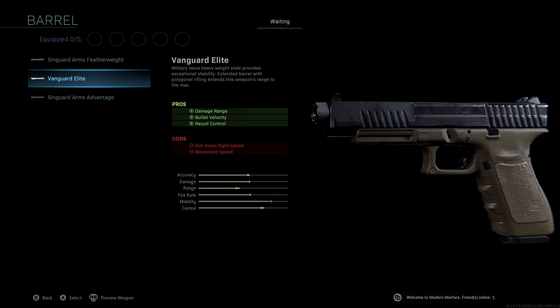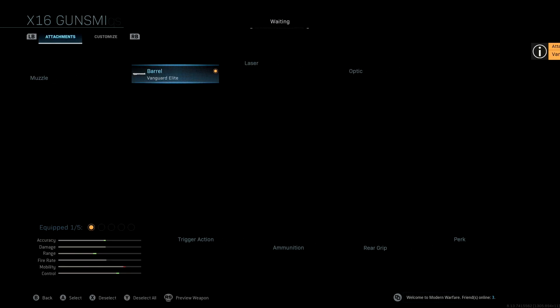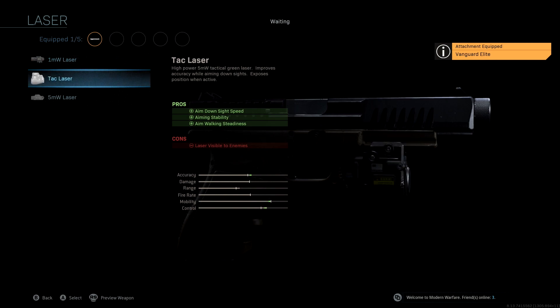The laser we're going to be using is the Tack Laser. This is going to improve our aim-down-sight speed, making up for the loss of ADS speed from the last attachment. We also get aiming stability and aim walking steadiness, giving us a boost to accuracy, mobility, and control. The laser is visible to enemies, however we are using this as a secondary, so we're most likely already going to be spotted by the time we pull this out, making that con not really a big deal.